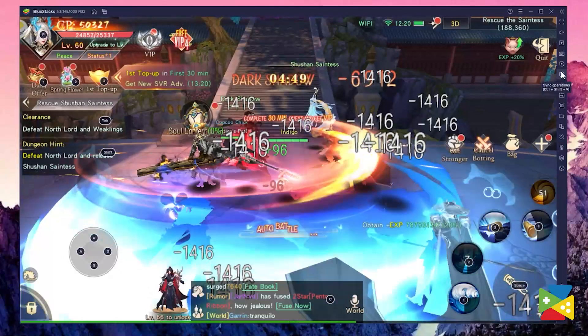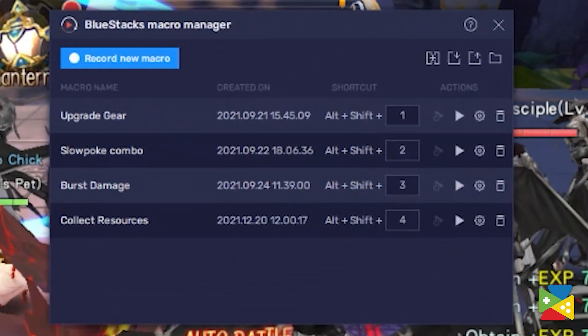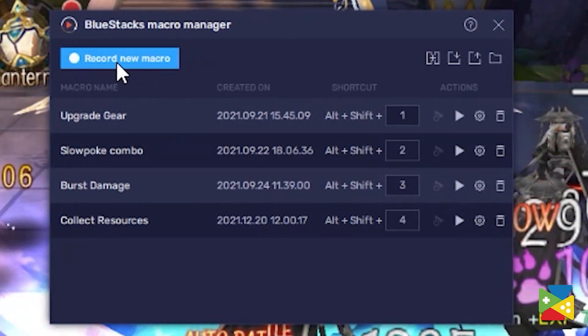To access this function, all you have to do is click on the icon on the side panel, and then you can proceed to record whichever action you like.